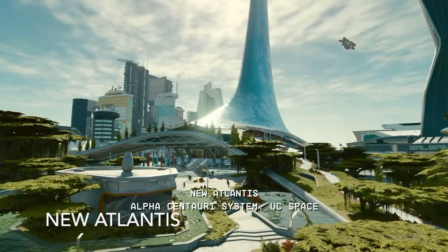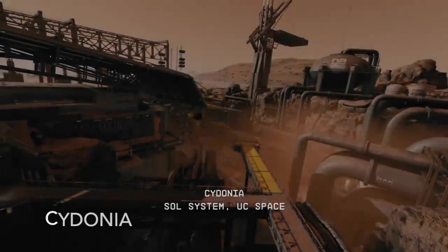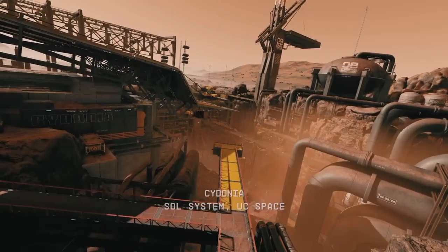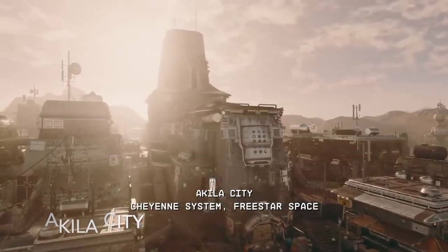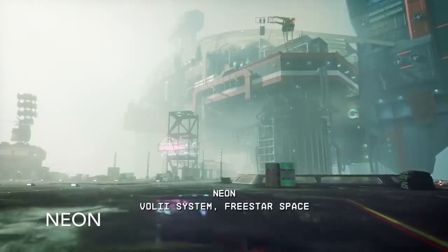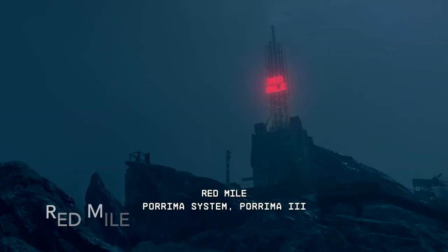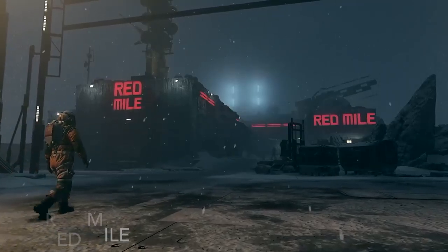Overall, it seems that each world offers different parts in different styles. You might find different grav drives in New Atlantis; Deimos's headquarters around Cydonia might have the best bridges in the galaxy; maybe you can get the best landing gear and shield generators in Akila City. Neon could offer the wildest interior options, and at Red Mile perhaps you can get some really rare, expensive weapons.